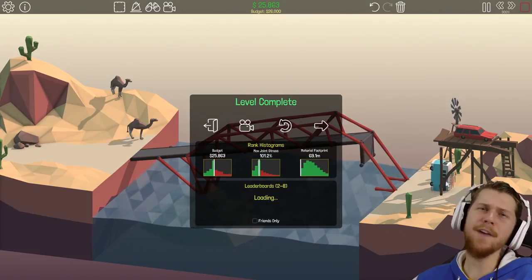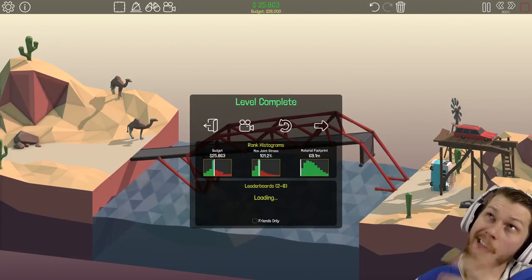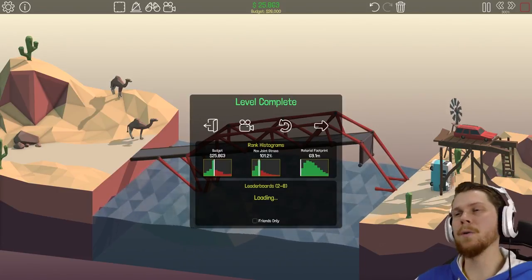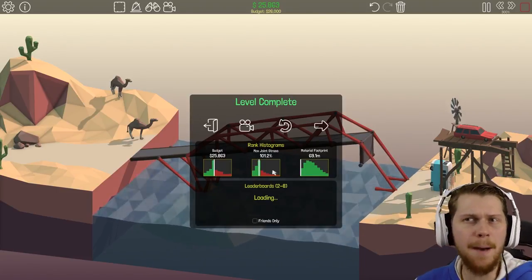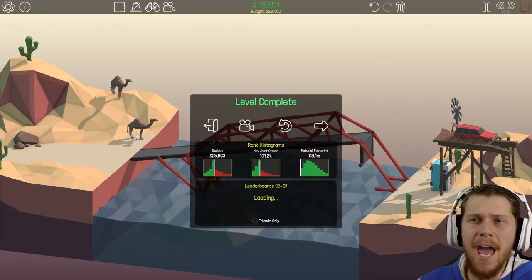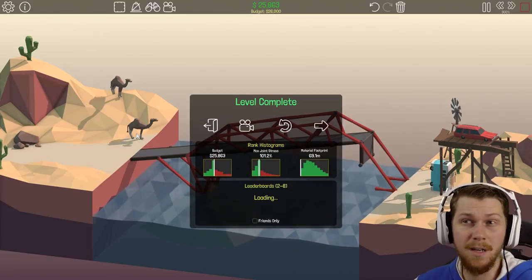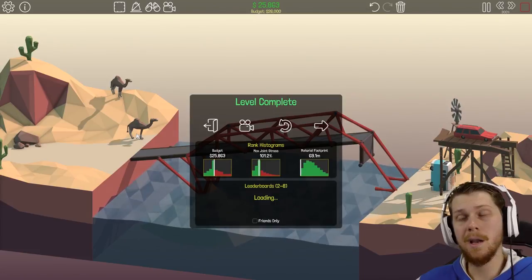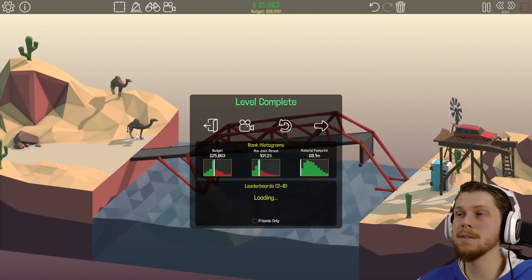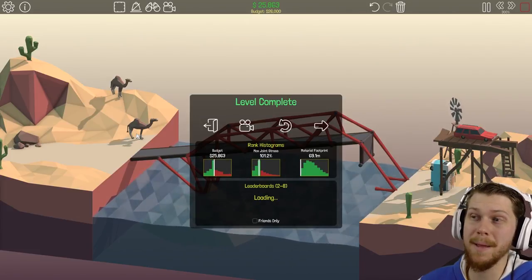But for now, peeps, gonna have to end it. If you enjoyed, smash that like button. Have a good one, and I'll catch you later when we continue Polybridge. These camels are constantly watching us make bridges — they love bridges, they adore bridges. Bridges are their passion. Camel bridges — they like lots of humps, lots of bridges, and lots of other things that camels like. Spitting on people, I don't know.